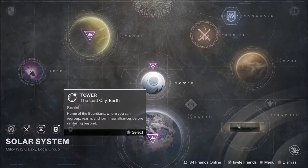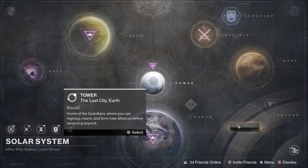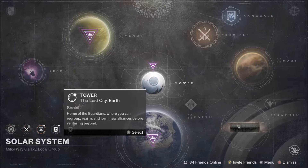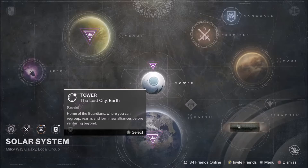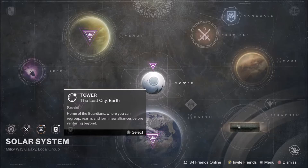So the only primary to have an element now is the Zhalo Supercell. I don't know if they're bringing elemental primaries back — I'd love them to bring it back, just for the sake that the game's ending. If we beat the raids and stuff, we're going to have to do it with the weapons we've got.